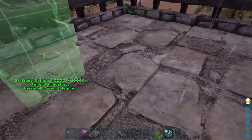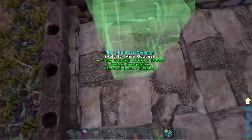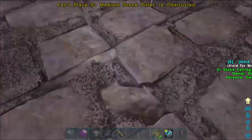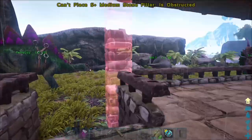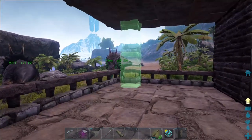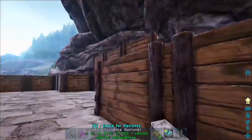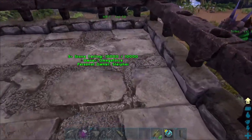Maybe placing from upstairs will work. The idea is basically that they are supposed to just barely stick up here. It's probably best to place them from down here instead. I could build normal stone pillars, but these are longer and I figured one would be better.